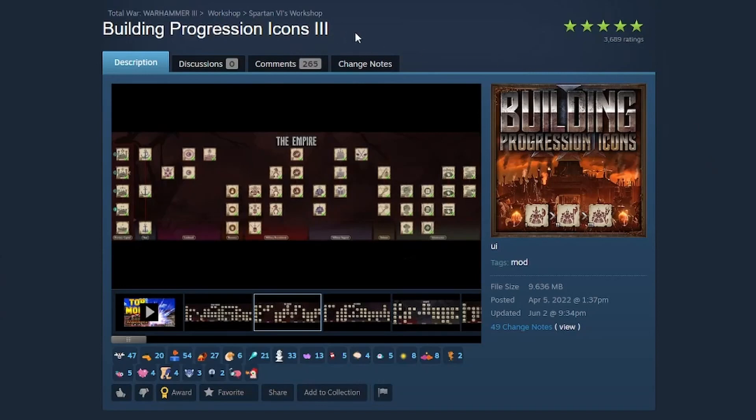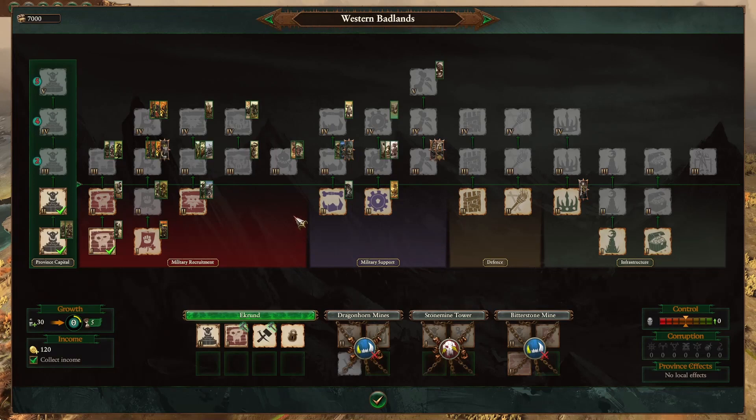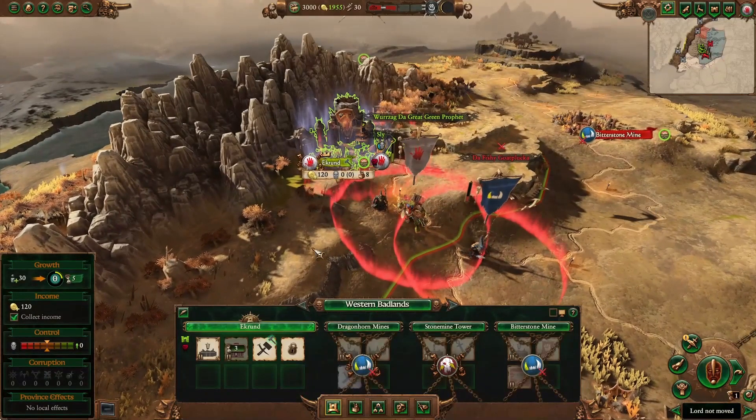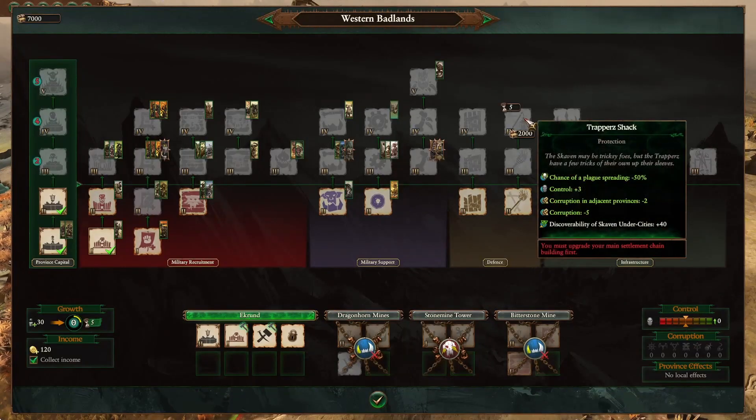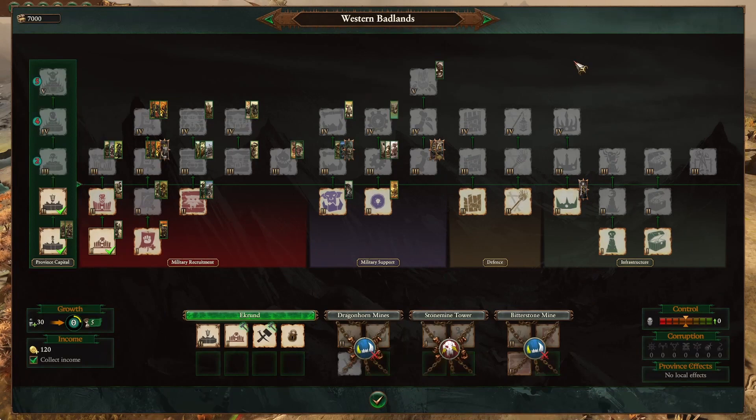The next mod I'll be covering is the Building Progression Icons mod by Spartan6. In the vanilla game, you can see that there's no difference between the different levels of each type of building. Going back here to our base with Warzag, you can see that each tier of the building now is slightly different. This is a purely cosmetic change.